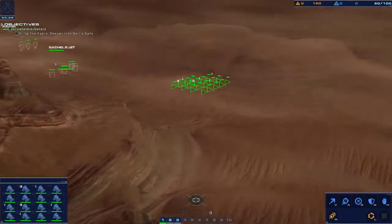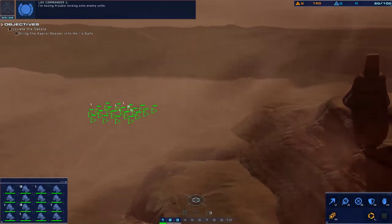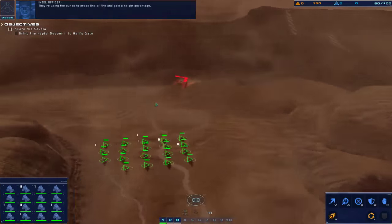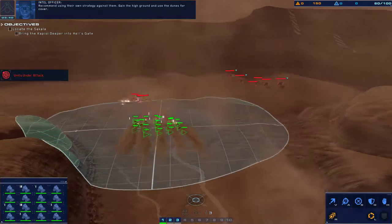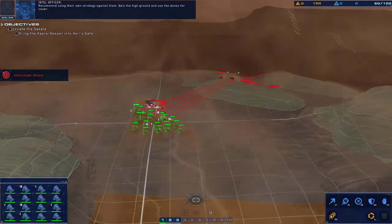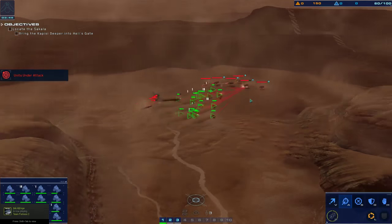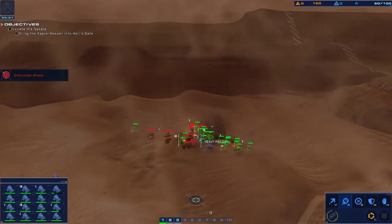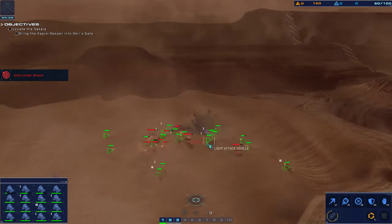Unidentified trapped on approach. Mark the bearing. I'm having trouble locking onto enemy unit. Marked on approach. They're using the dunes to break line of fire and gain a height advantage. Recommend using their own strategy against them — gain the high ground and use the dunes for cover. Armored vehicle is taking fire. Hostile railguns.